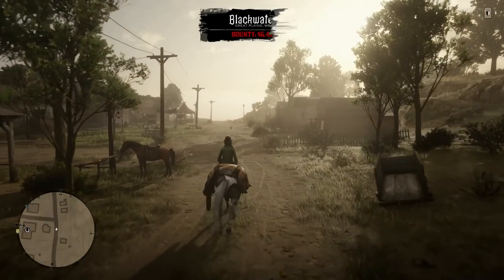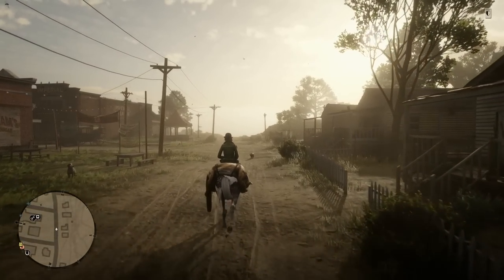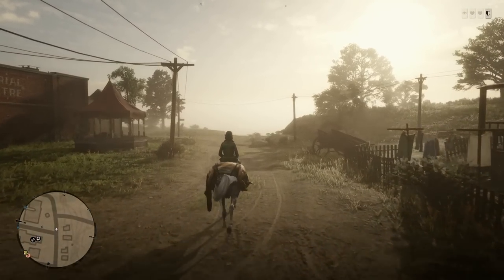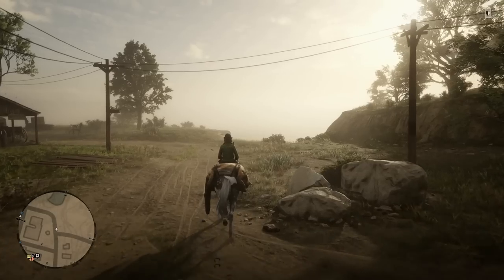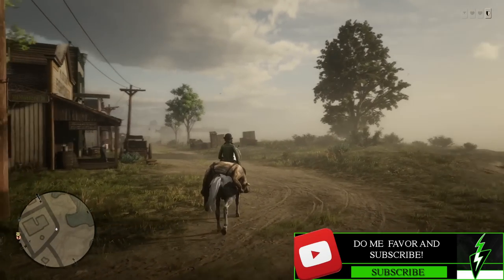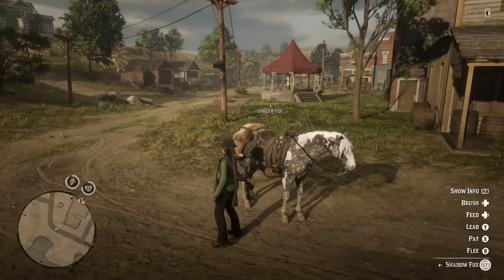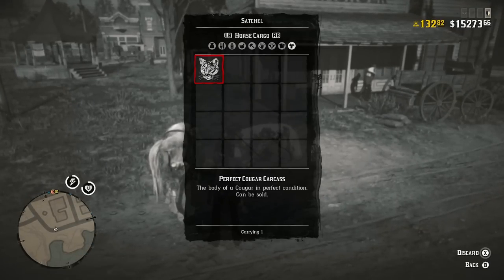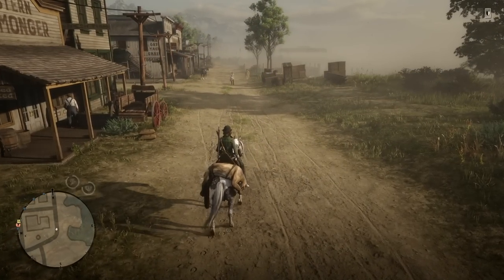Hey everyone, my name is Gamer Cory and welcome back to another Red Dead Online video. In this video I want to teach you guys how to maintain the quality of your pelts or carcass that you have on the back of your animal. It doesn't matter what it is — it could be the cougar, the panther, a fish, whatever you're carrying around. Looking at our horse cargo, you can see we have a perfect three-star cougar, so it's not something we want to degrade.